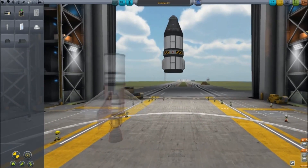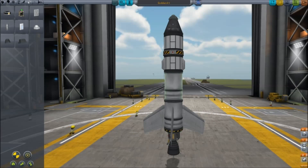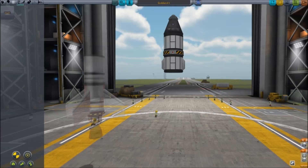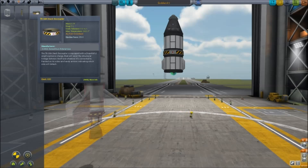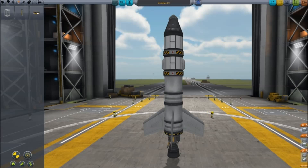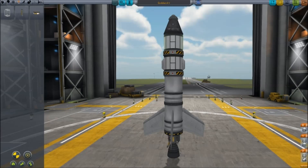I was about to repeat the same mistake I made before, which is I need a decoupler right about here. So we're gonna launch this mission twice — once to land in the water, and once to land in the grasslands. This first mission is gonna be for the water, hence why there are no landers on this thing.